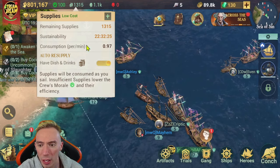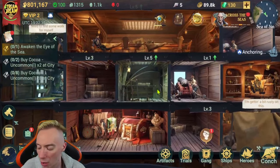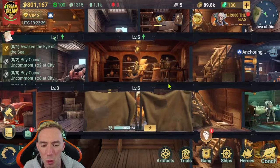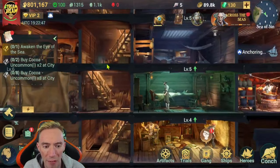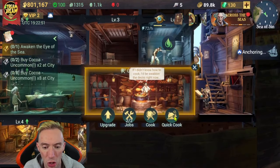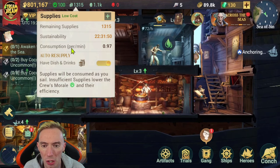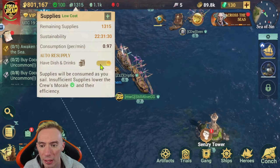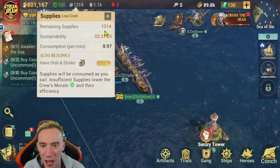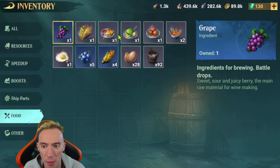Down below we have auto-resupply for dishes and drinks. When you're building out your base — your ship — you have the ability to start creating dishes using the cook. Anytime we use some of these ingredients, we can cook food and use that food to replenish our supplies while out at sea. Having auto-resupply checked off is always a good idea so you don't have to constantly worry about hitting the plus icon to add stuff manually.